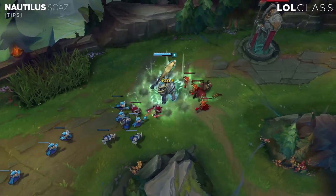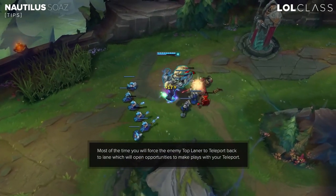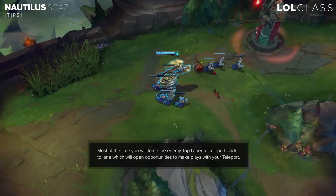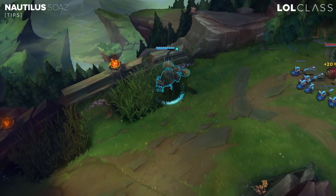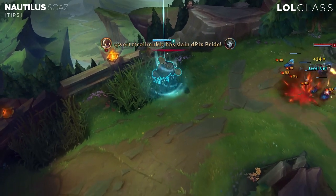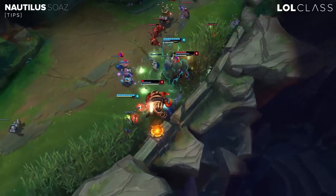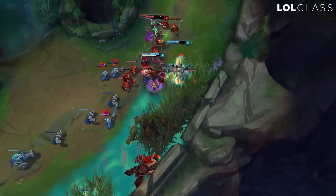If you have a good matchup against a melee, it's pretty easy to get TP priority over their top laner since you can almost out-trade every melee and outpush them. You can try to make them TP or go back to lane, then save your TP and try to make a play on bot or even mid if possible. It's quite easy to get your TP advantage early on if you manipulate the waves well.